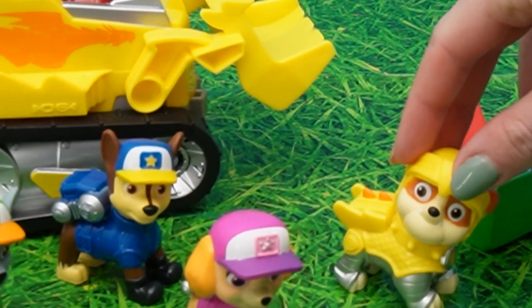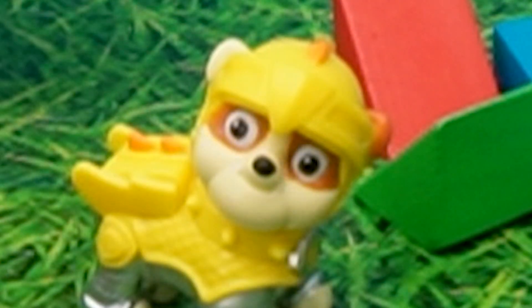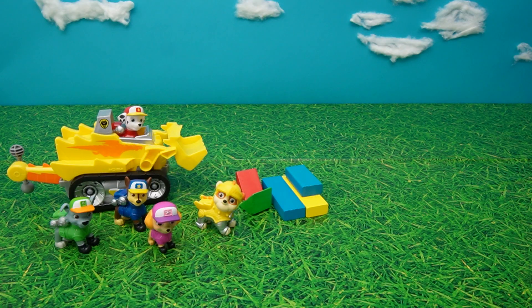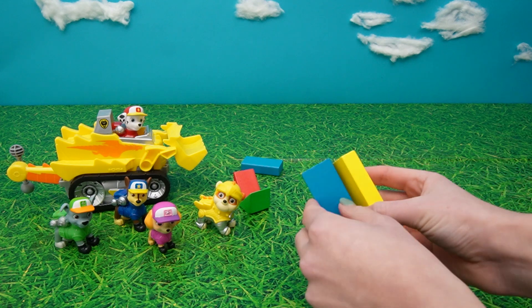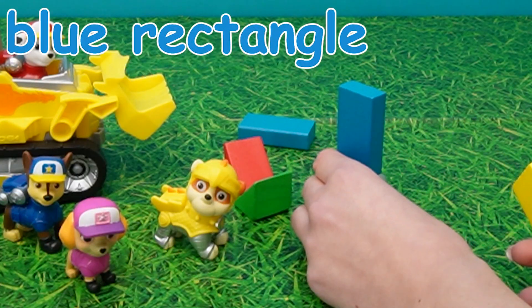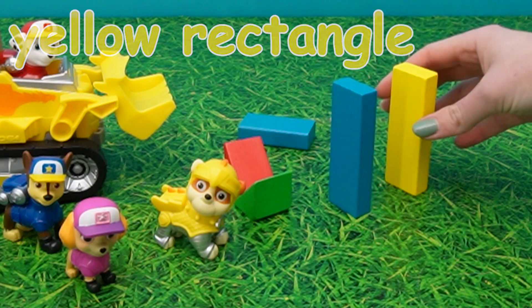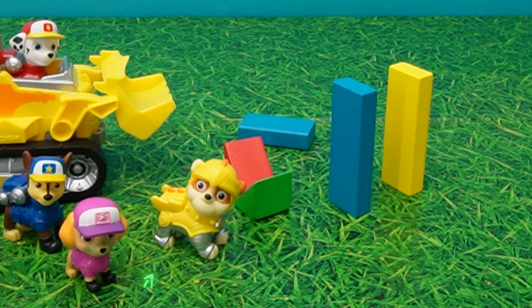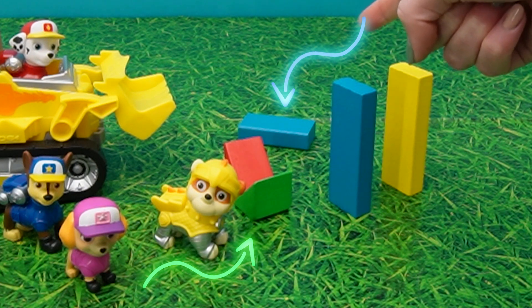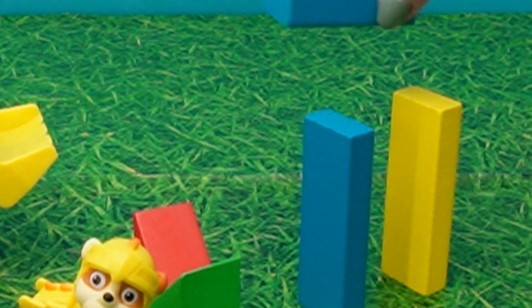Purple Patrol team on the double! Let's get to work and build the castle entrance. Miss Hands, could you help? Of course, Rubble. We're gonna need to build a nice castle entrance. Let's take this blue rectangle, place it like that. And then the yellow rectangle, we'll place it like that. And then we need to put something on the top. Which one do you think could be good - the triangle or the rectangle? The rectangle! We're gonna place that on the top like this. Good job!